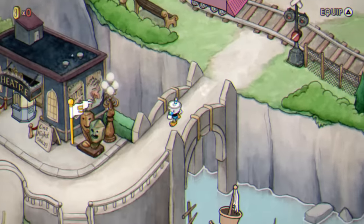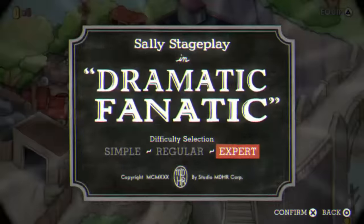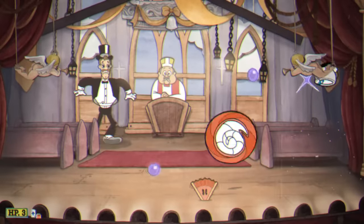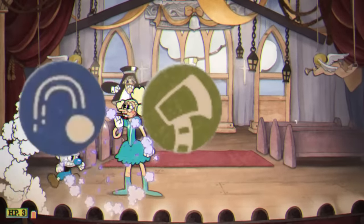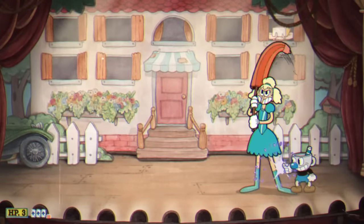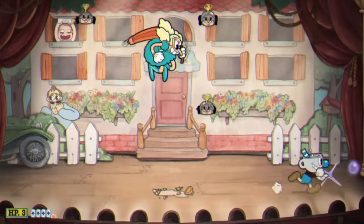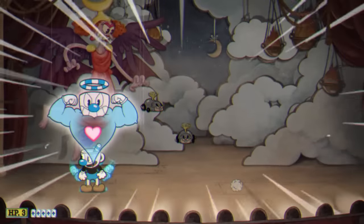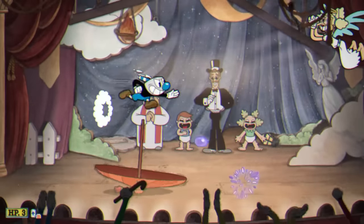These next two bosses I found out I don't actually have footage for, so I just had to go re-beat them, and somehow I did both of them first try. The first one is going to be Sally Stageplay. My loadout for this challenge was the Lobber, the Whetstone, and Super Art 3. For this boss I had a strategy where I would use the Whetstone, jump over top of her, and once I was on the other side, she would already be set to do her attack in the opposite direction, so I could just sit there and do tons of damage with the Lobber. Once she entered her third phase, I used my Super Art for a ton of damage, then saved up EXs to get the final phase over as fast as possible, and we finished it.